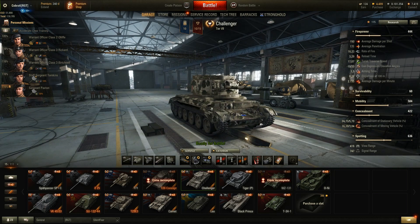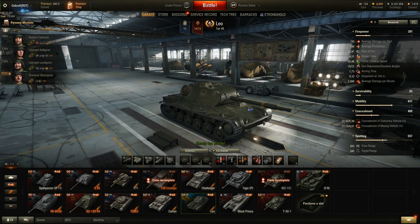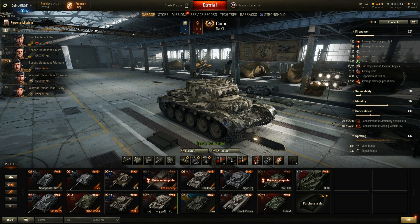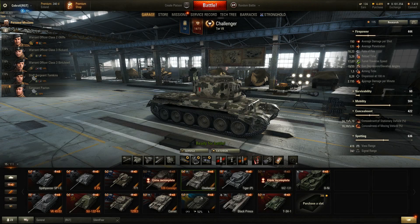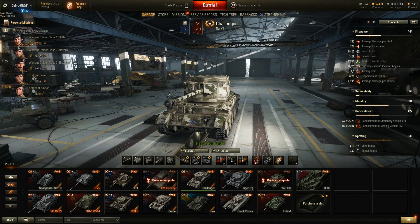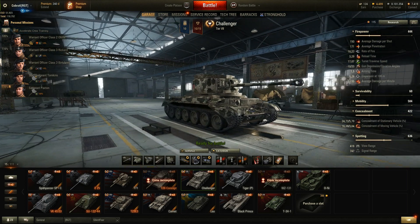I was grinding the Leo at the same time, and while I didn't like the Challenger, I fucking hated the Leo with a passion — it's just terrible. 52% win ratio in it, but with better average damage than the Challenger. The Comet supposedly — look at the difference: 69% win ratio and two gun barrels versus 52% win ratio. So I was grinding these two at the same time and actually enjoying the Challenger more. But then I finished the grind for the Emil 1 and had to grind the Challenger solo for about 10-15 matches, and then I noticed how crap it really is, especially if you start playing other tanks.